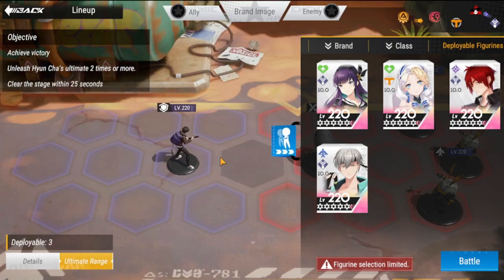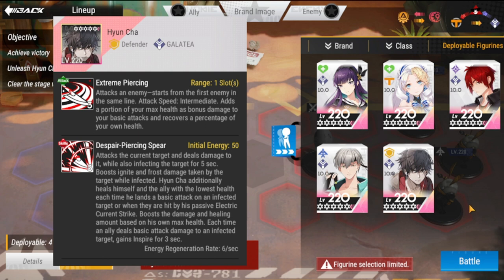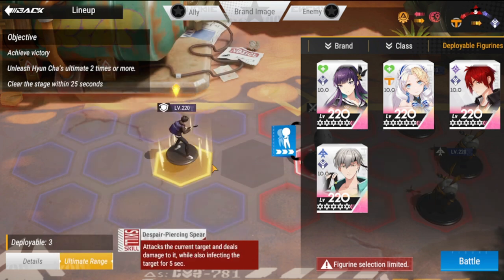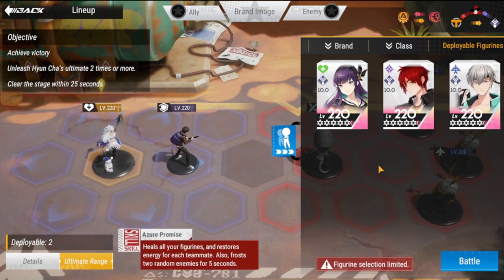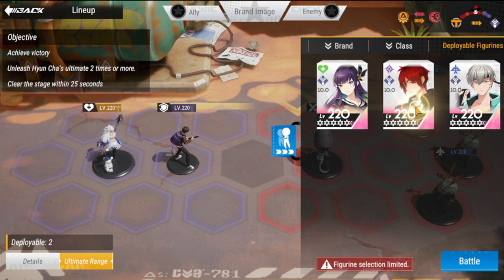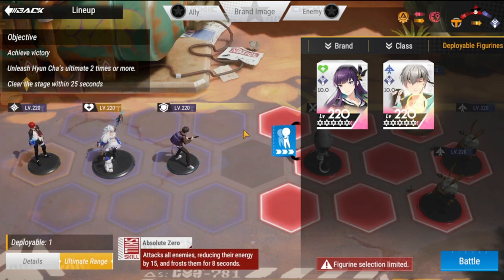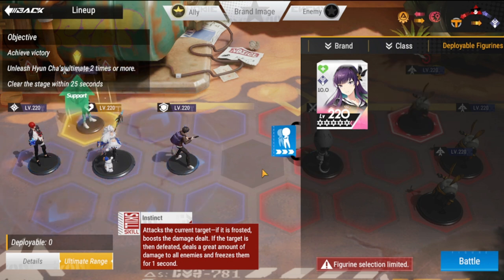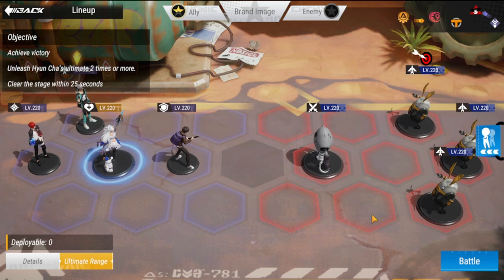So we have here Yun Cha, the new defender from Galatea, in the middle. At the back you have Zephyr, then Wasuke and Ryoma on top. That's my lineup for Easy. Objectives are: achieve victory, unleash Yun Cha's ultimate two times or more, and clear within 25 seconds.